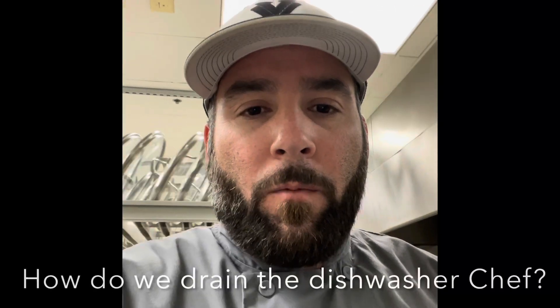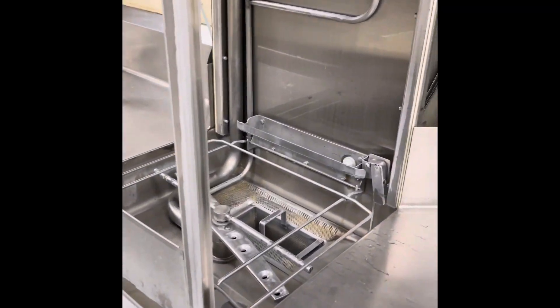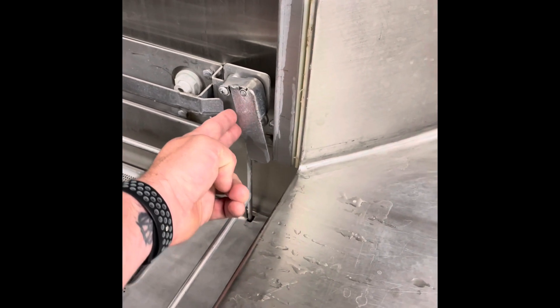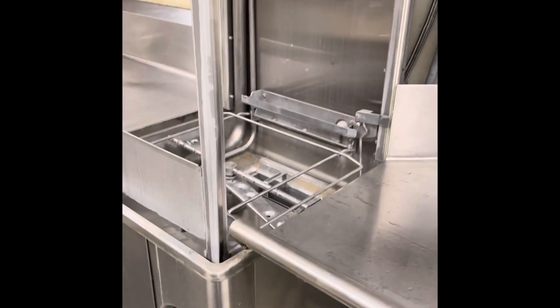One more thing: at the end of the day, if you're hour six and we're closing the kitchen, the dish machine has a drain lever. You've got to make sure you hit that. Come in here, see the lever — take it to the upward position — and you'll see the water coming out and draining. That's how you drain it.